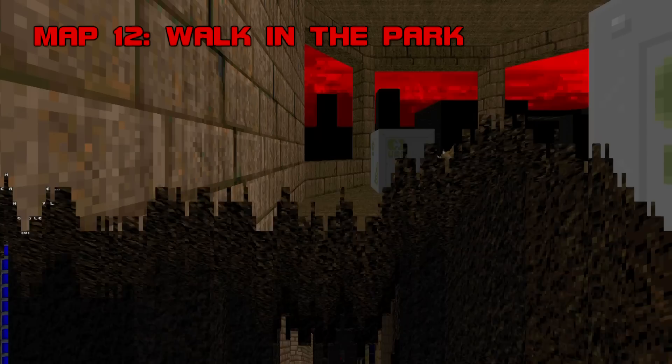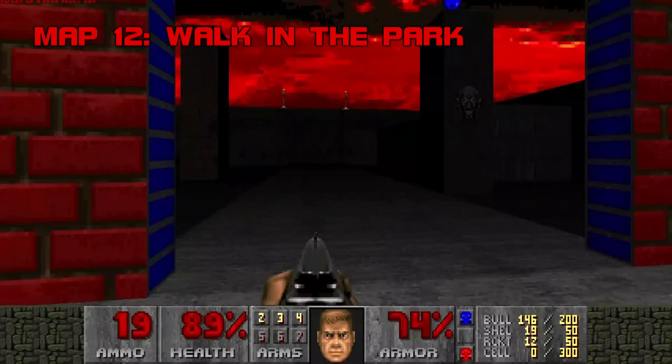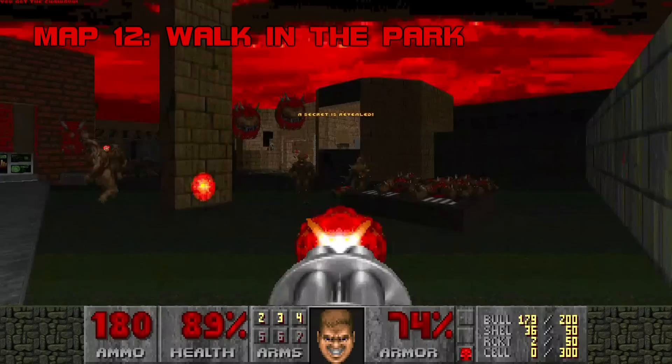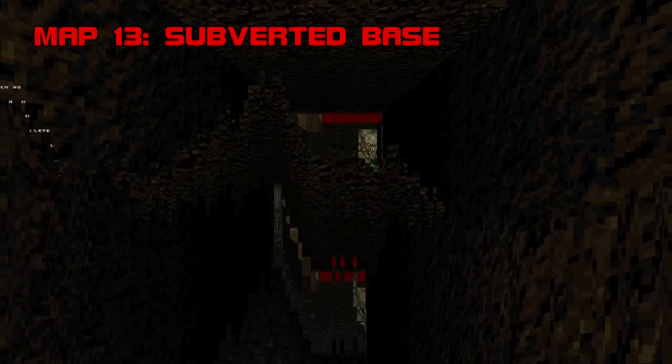Map 12: Walk in the Park. I have a hard time believing this was titled ironically. As long as you give the demons their personal space and don't stand still, you're unlikely to be overwhelmed. The Mancubus in the poison gully is a bit irritating, as are the chaingunners that appear when you pick up keys, but once you find the rocket launcher, it's game over. I actually like the map's aesthetics — the gradient lighting, brownstone, and music are a nice Alien Vendetta send-up. Grade B, Difficulty D.